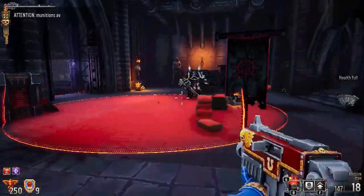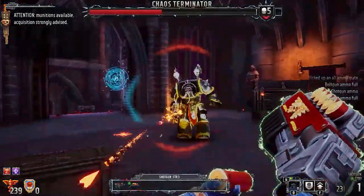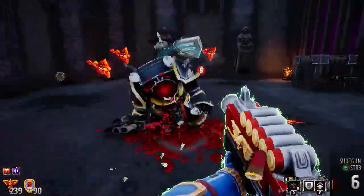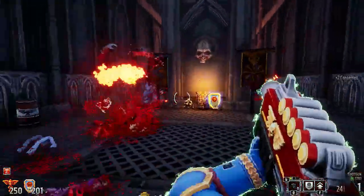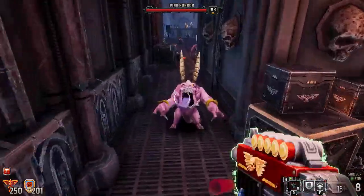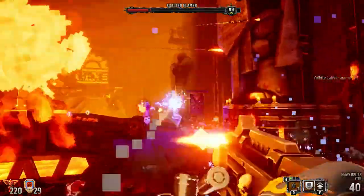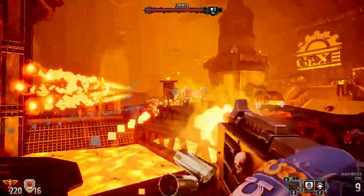Bolt Gun's gunplay focuses on matching the correct weapon to the threat. Each enemy has a set power level displayed on their health bar, and each weapon also has a power level. A weaker weapon will do less damage to a stronger enemy, and enemies frequently arrive in large, mixed-strength crowds. So battle becomes a series of quick decisions — use a shotgun to clear a large swarm of weak enemies, or switch to the Plasma Gun to focus down a tougher enemy. Or you can just use the Heavy Bolter on everything, until you run out of ammo anyways.